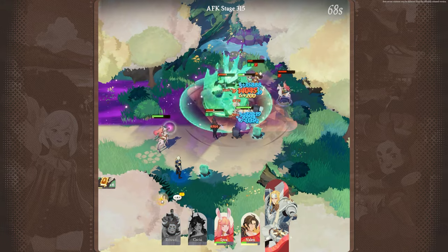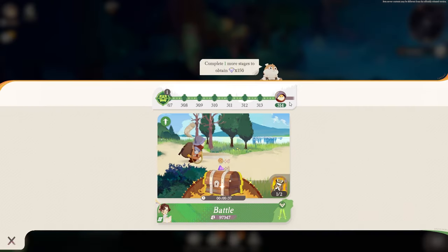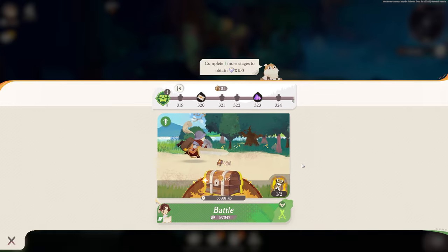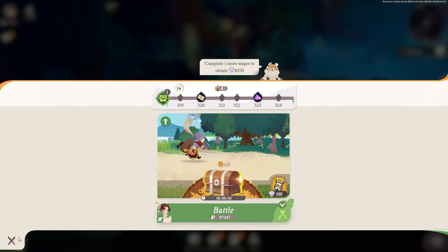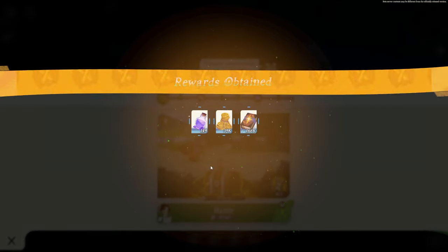I'm probably going to lose this one, but regardless, this is basically your little way of knowing how far you've gotten. The further you get, the better. You want to actually redeem your rewards at the end of the day. Progress through the AFK stages as much as you can, then claim it. You can also use crystals — I would say it's generally worth it to start the game, but you can also save them for summons. It depends how fast you want to progress.